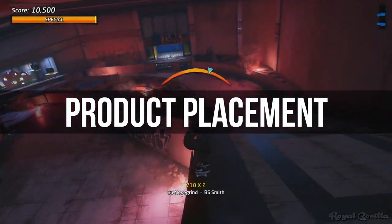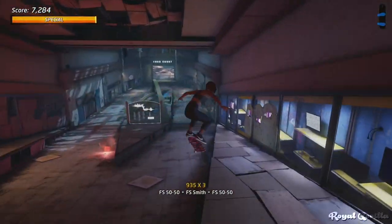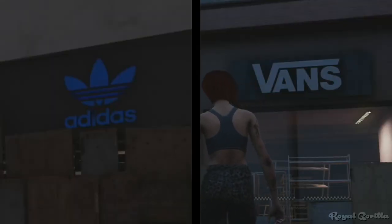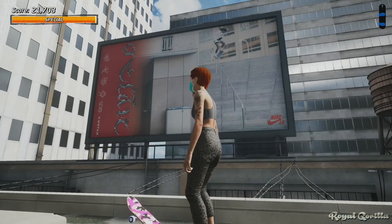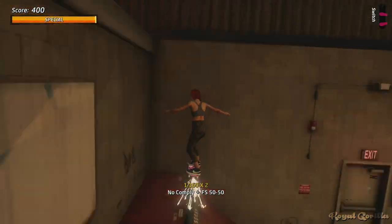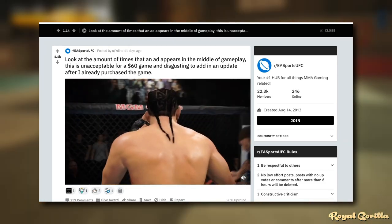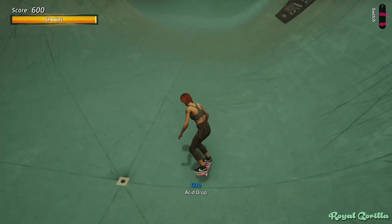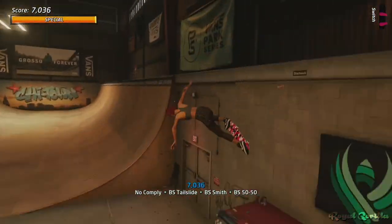Sticking in the mall, you may notice as you explore there are a couple of real-world branded shops dotted about. Both Adidas and Vans make an appearance. These brands, along with Red Bull, Beats, Nike, Monster Energy and a few others, appear throughout the game. Considering the recent backlash at UFC for including adverts in the middle of gameplay, I was kind of surprised to see these plastered everywhere, but I guess it is a lot less egregious than EA's greedy methods.